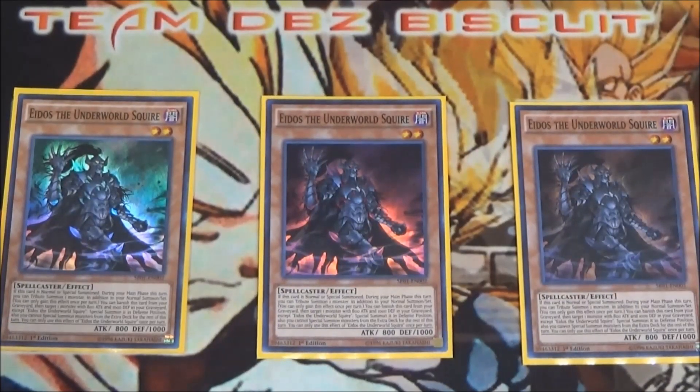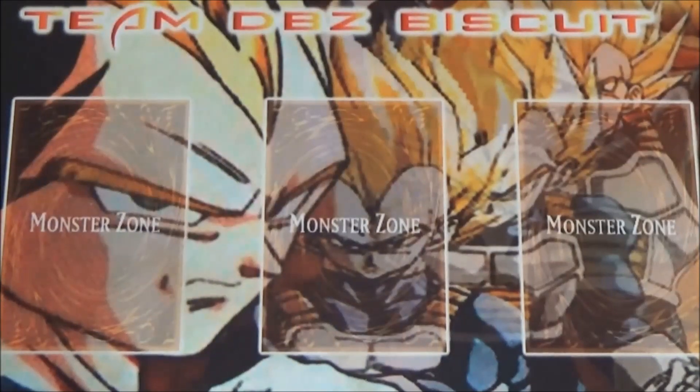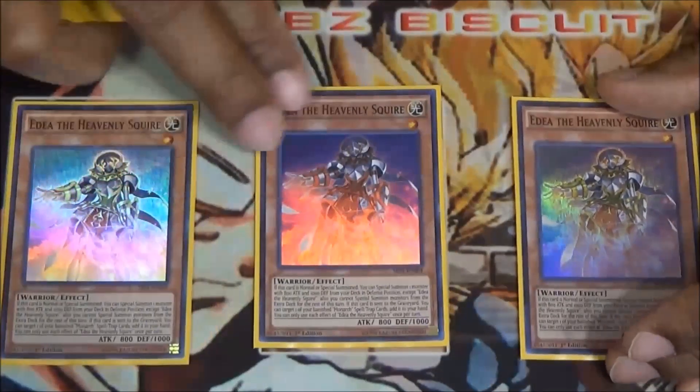We're also running three Edea the Squire. This card is good for getting that extra normal summon — wherever she's normal summoned, she allows you to get another normal summon during that turn, which is very useful. Also, you can banish her out of the graveyard to special summon another squire from the graveyard to the field, making her another tribute fodder. Very useful.